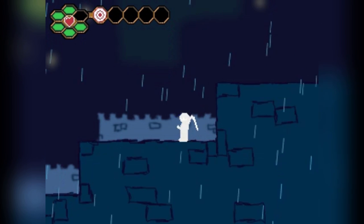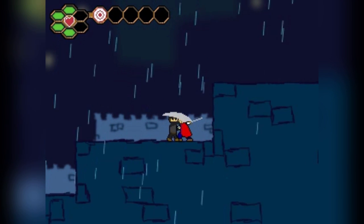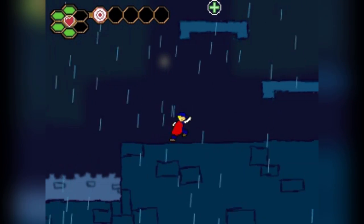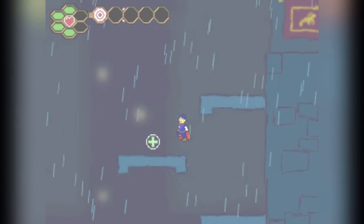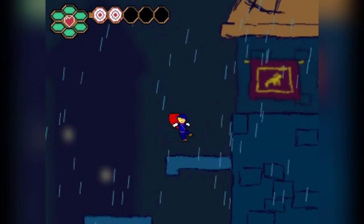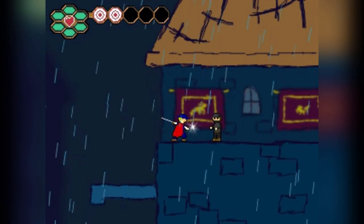Now let me just handle this guy because he's being a bit precarious. When you attack in the game, you're forced to stand still for a moment, so you must kind of commit to your attacks. And if you miss, you're more likely than not going to get hit. It really depends on the AI.